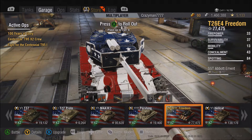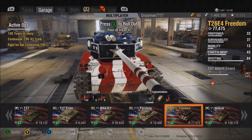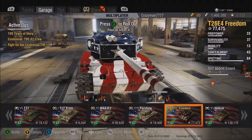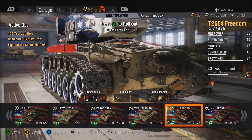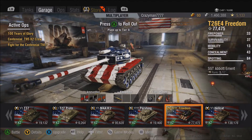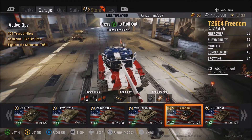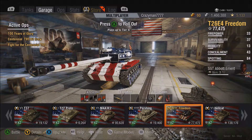Last but not least, we have the Freedom in stark white, blue, and red. The color was a little similar to the color at the rear end where the tank isn't painted, so I believe Wargaming NA decided to give it a little bit of a new paint job to look real nice and pretty.